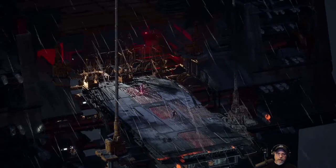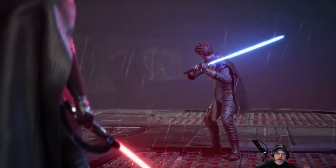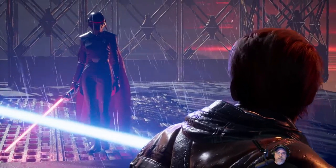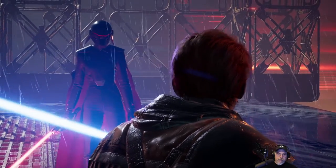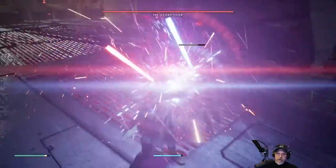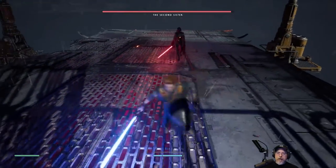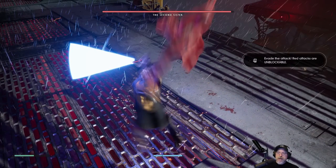In-game: 'Going somewhere?' 'I recognize that - Starns. Perhaps you've had some training after all. Who was your master, Padawan?' 'Someone I killed, perhaps. What Jedi gave their life so that you might live?' Game prompts: 'Block her attacks. Evade the attack - red attacks are unblockable.'